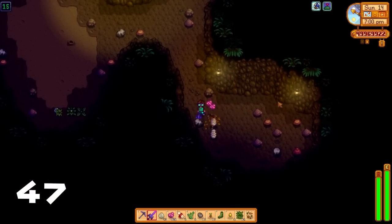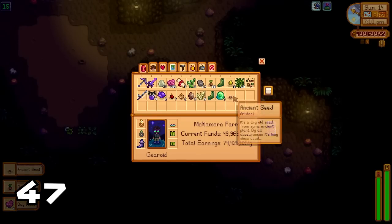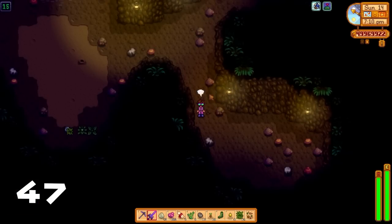Did you know that in the regular version of the mines, bugs have a 0.5% chance to drop an ancient seed? So if you want to get ancient seeds early, take out your weapon, go to the starter version of the mines, and start killing some insects.